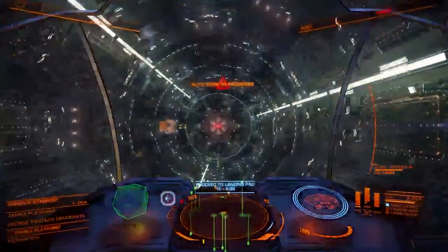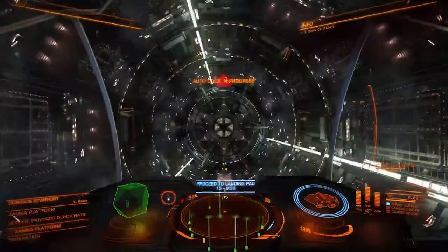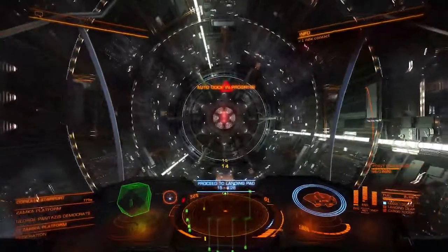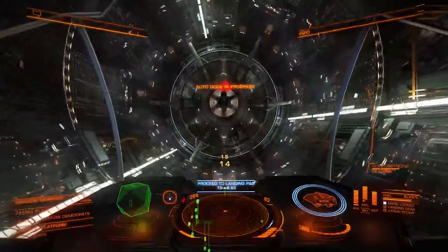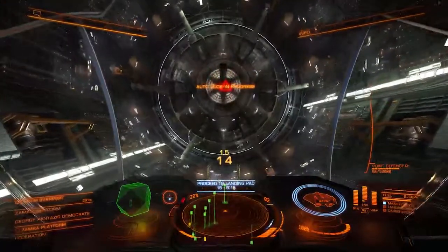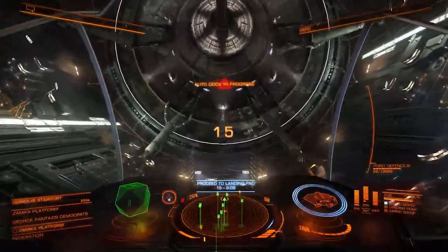I'm arriving at Zamka Platform now — Zamka is in the George Pantazis system. One awesome thing about this side of the run is that all five of these stations are close to their star, so you don't have as long a travel to reach the station as you did on the other side. But it still takes time. Right now we're 12 minutes into the run and we've only visited three stations — this will be the third once I get to the commodities market.